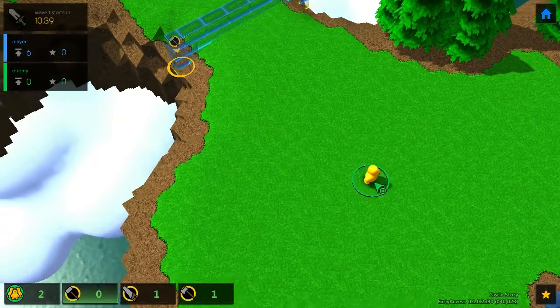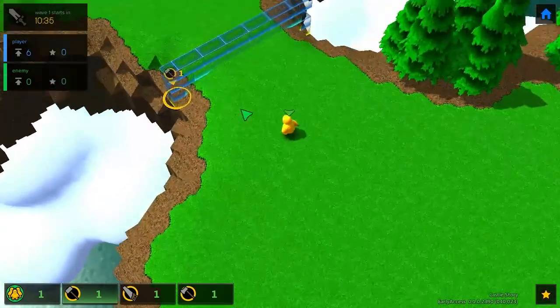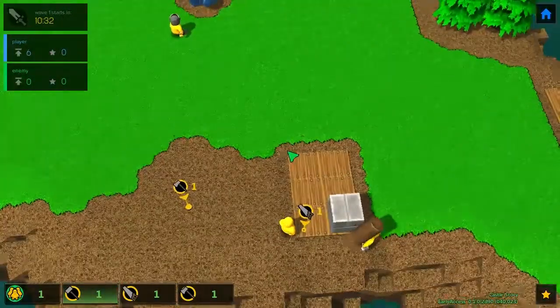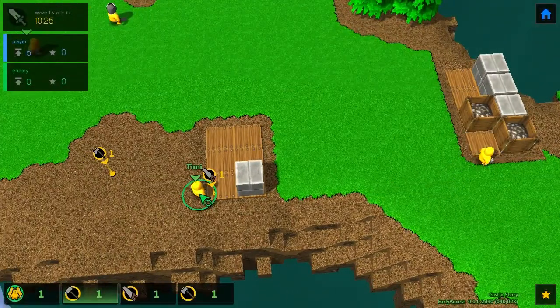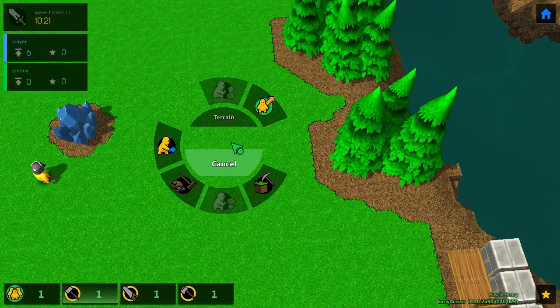We don't need stairs right now — I'll wait until later. I'm going to tell this guy to go and build this wall. He'll go all the way to the stockpile which will take him a while, but he'll do it. I've almost filled up my stockpile, actually — and I have no trees, which is a problem.